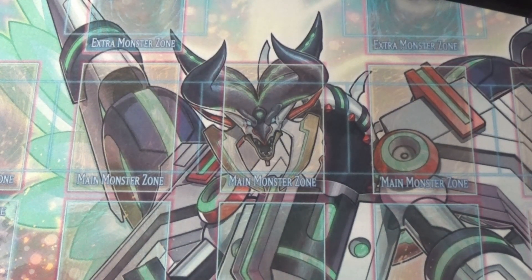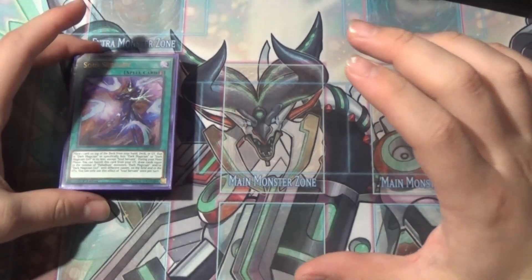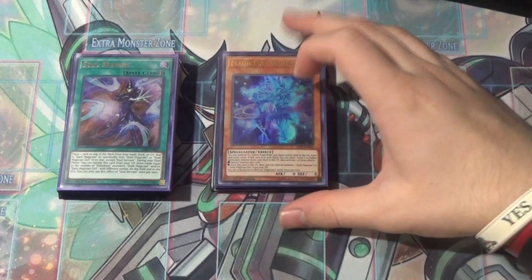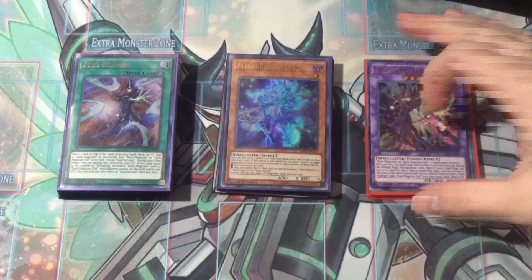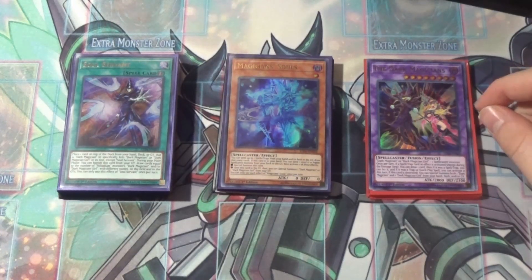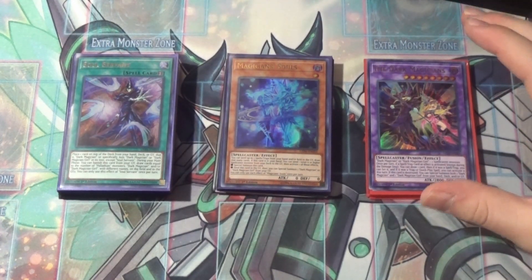That is it for the deck. Dark Magician is one of those decks that's been around long enough that a lot of people already know what it does — it's mostly just about the new cards and ratios. This is a deck I didn't think was going to get more support as quickly as it did, and then it got a ton: Magician Souls and The Dark Magicians were pretty insane. If you're looking to pick up this deck it will set you back quite a few bucks — Magician Souls is almost a hundred dollars, The Dark Magicians is around twenty, and Magician's Combination is sitting at about ten.